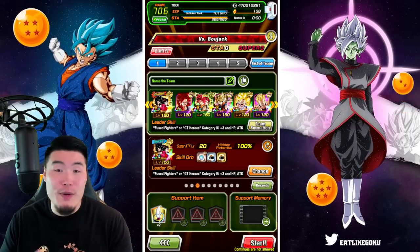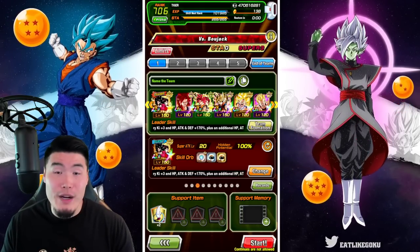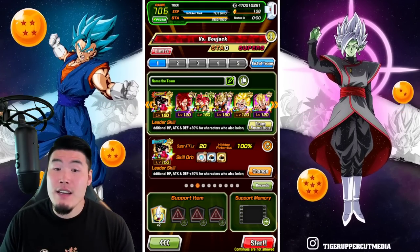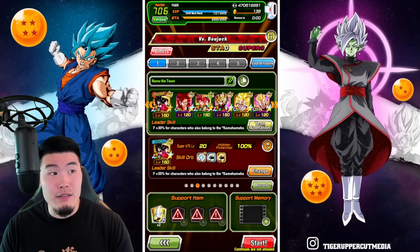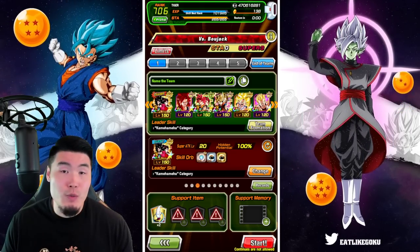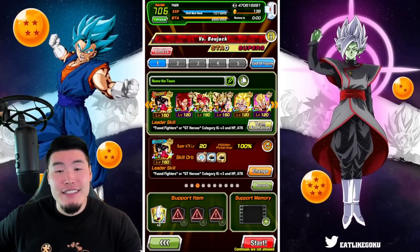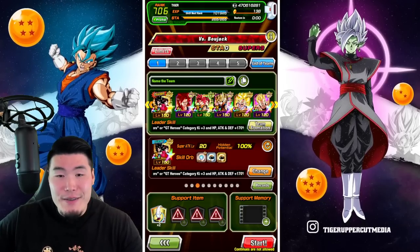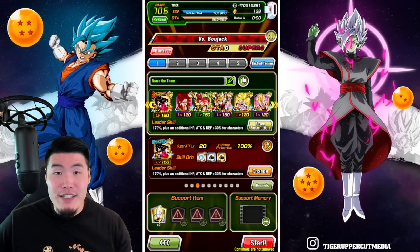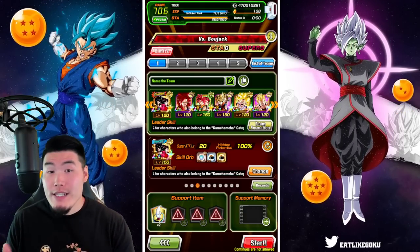I used up all 3 attempts for today and each time I got really close. I got to the full power Broly, got him under 50% HP — one run was under 20% I believe — and he would just super me and I would die. It was pretty upsetting. Of course, we're not giving up; you will eventually see that video, but I gotta wait for the reset.